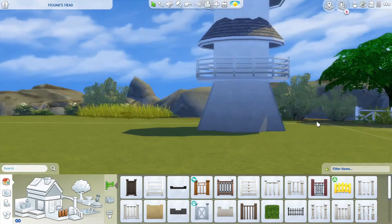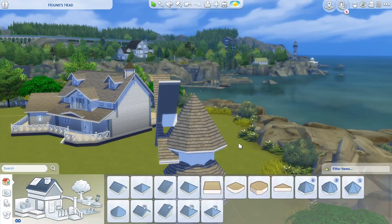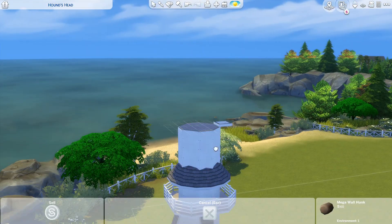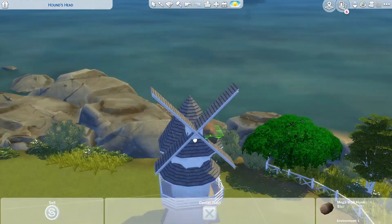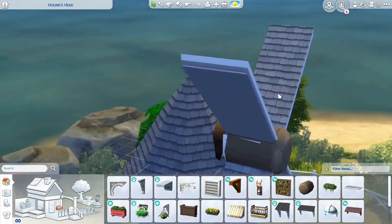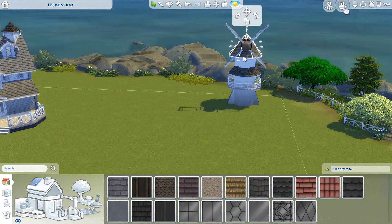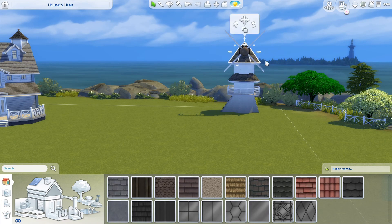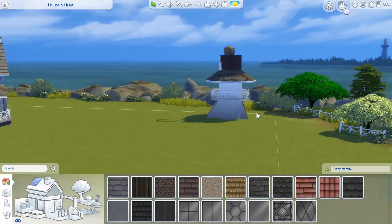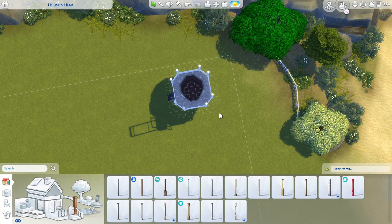Windmills are kind of hard. They're definitely weird structures, and the game doesn't really have all the pieces to make them work. So I used the diagonal roofs as the windmill pieces, and then a wall decoration — a peg-looking thing — to go in the middle to make it look more realistic. Because where the roofs cross, the roof piece is still intact and makes a weird box, so I put that wall piece in there. The rest of the roofs were just trial and error to figure out what would look right.